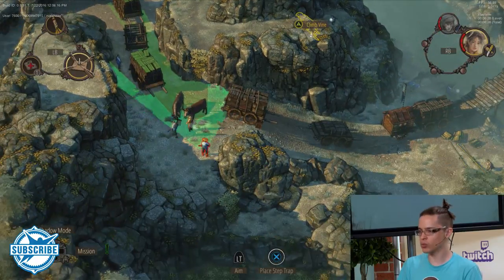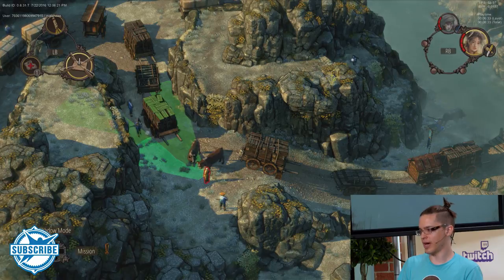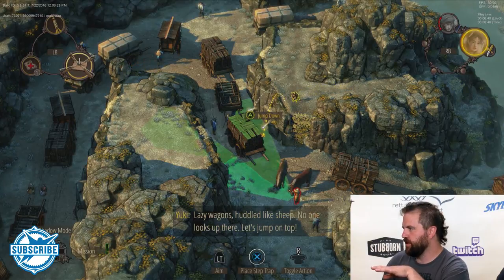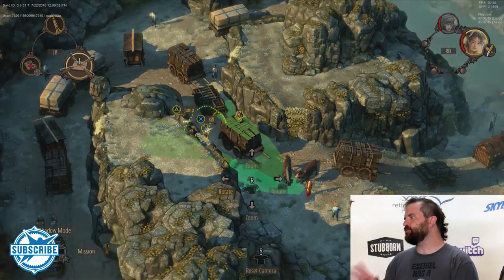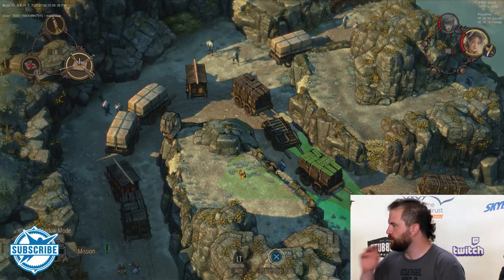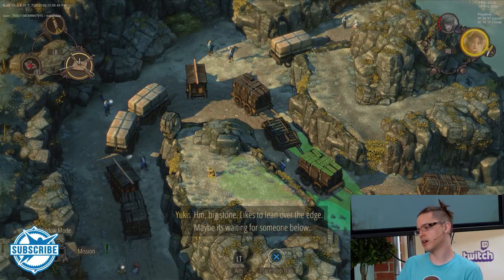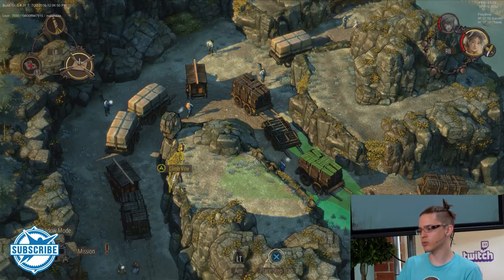I could have gone this way, but you can see it's very heavily guarded with lots of guards down there. So I'm going to choose the high route. How difficult is it to just go in there openly? I'm sure it's nigh impossible to go in and just wreck face in the open. It is hard — you can do it, but it's very hard to really take advantage of that. You're best off if you try to play stealth, and that's what's intended.